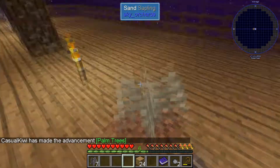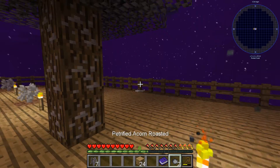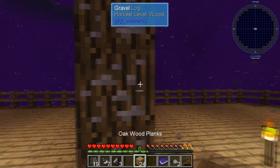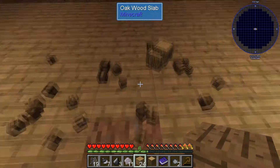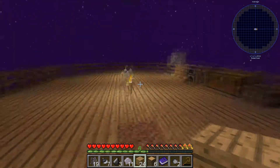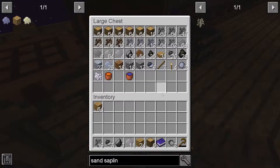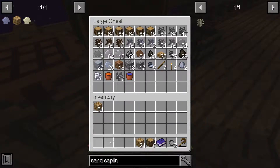We'll go ahead and put the sand sapling here. That over there - that is a gravel tree - we'll get rid of that guy, I think. Like so, get rid of him for now. We'll do a little dance and try to get the old bone and sand saplings to grow. We probably need the sand sapling before the bone sapling, to be fair. So we'll get rid of these guys and see if we can get him to grow.